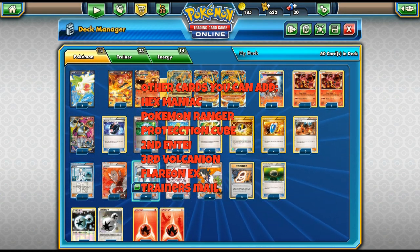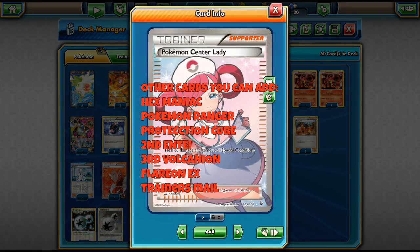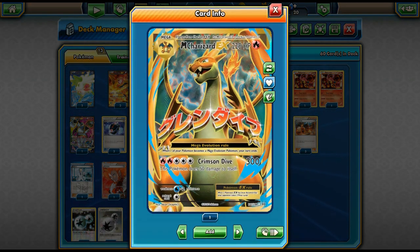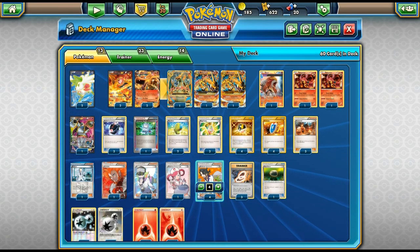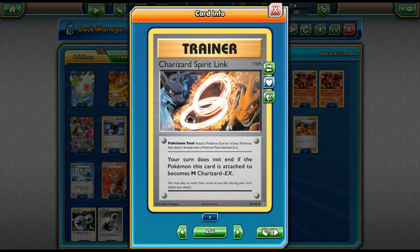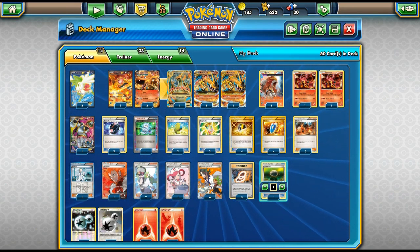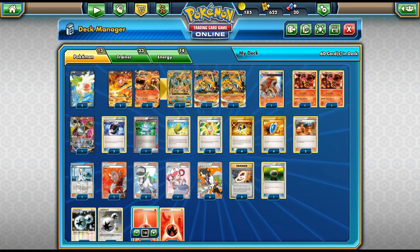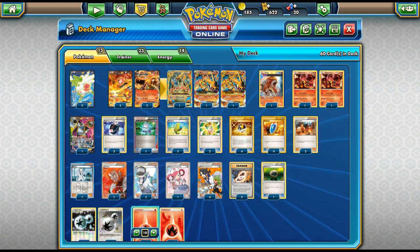Lysandre can work nicely since you're doing 300 damage — you can technically knock out anything on the bench. Two N and four Sycamore for draw support. One Center Lady is important because it lets us heal 60 damage, and since Crimson Dive does 50 to ourselves, that matters. Three Charizard Spirit Links, one Float Stone, four DCE, and ten Fire Energies round out the list. There are also some alternatives you could consider, like Trainer's Mail or an extra Lysandre.